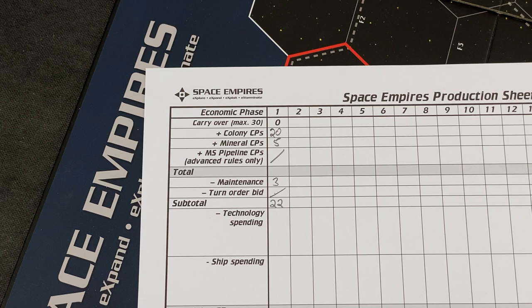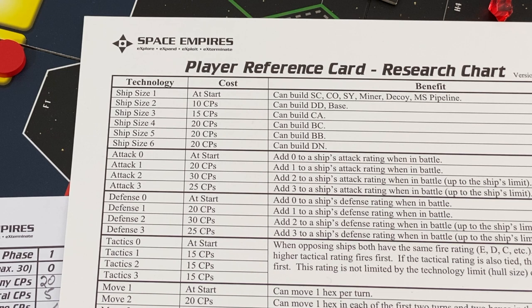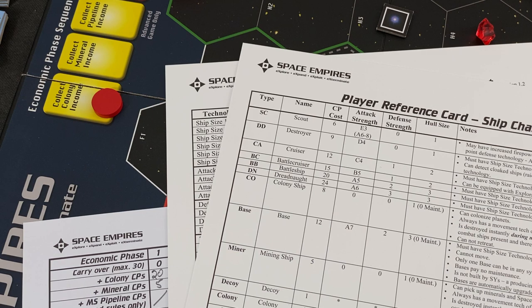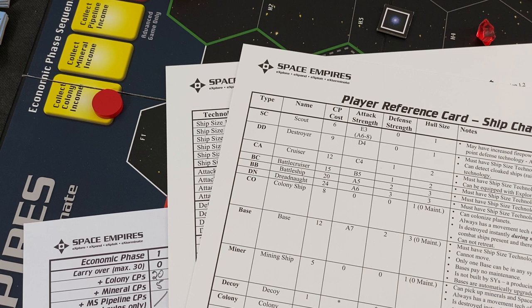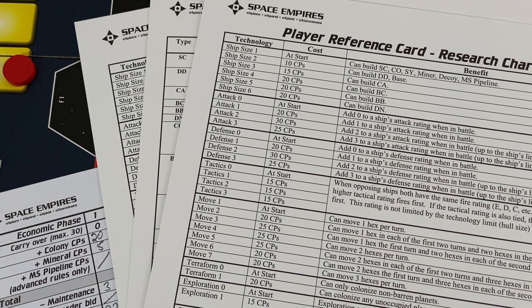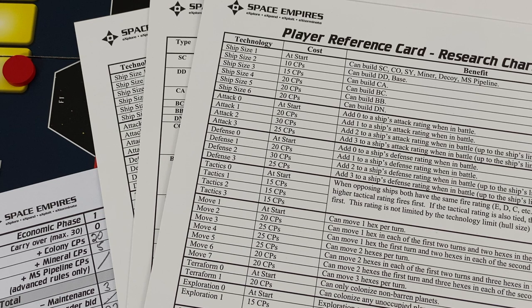How do we want to spend our CPs? We may want to consider going for Ship Size 2, which costs 10 CPs and would allow us to build bases and destroyers. We can also add attack value, which costs 20 and gives a plus one - very important especially for the more advanced Doomsday Machines later on. However, all my existing fleets will not have this attack modifier - I'd have to scrap and rebuild them to get the new technology. There is a variant rule allowing auto-upgrades, but I won't play that today.